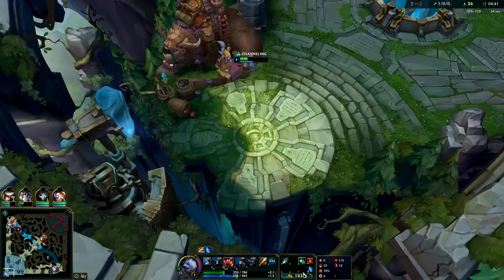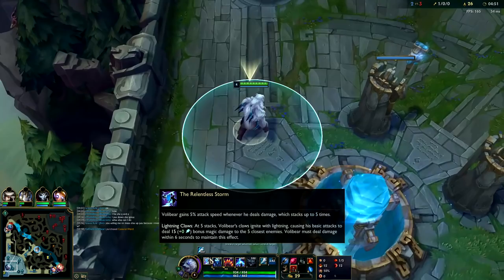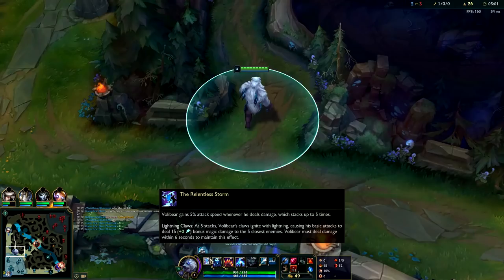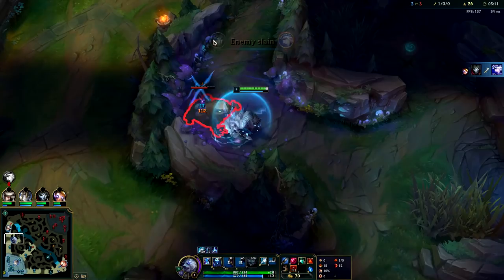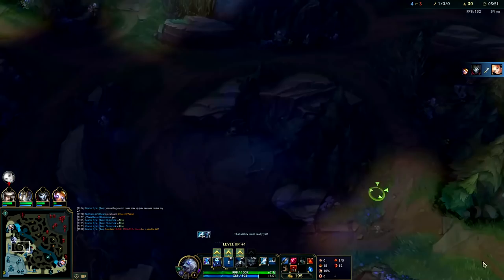Red smite's not bad on Volibear, but Volibear has such high damage that you don't really need red smite to win fights. You mainly just need blue smite so you can slow them down and stay on top of them. Your passive is so strong with the attack speed it gives per stack and the on-hit lightning it gives as well. Volibear is one of the few melee junglers that will consistently go blue smite — normally melee junglers opt for red smite to guarantee 1v1 power. After you back you don't really have to use your E on camps anymore, it'll drain your mana.